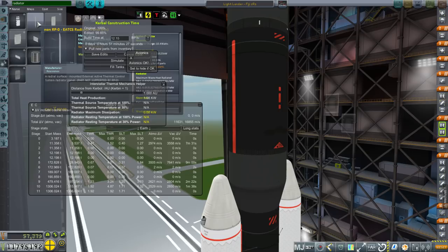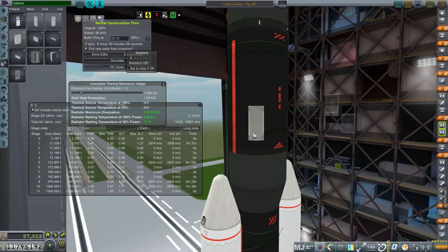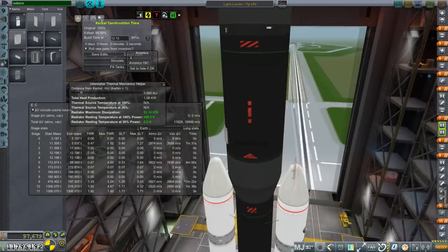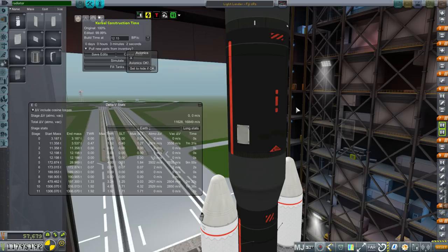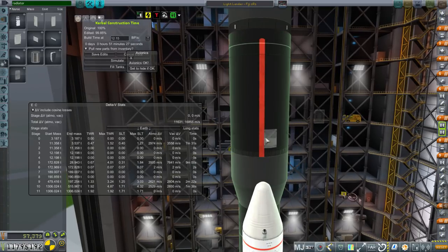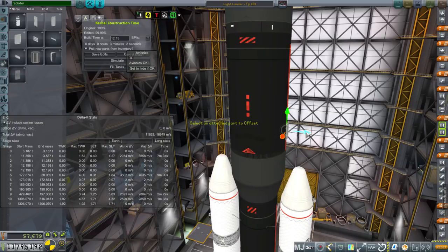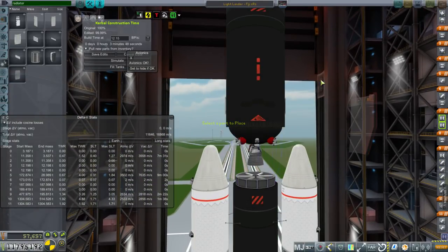What about other radiators? With one it's eight hours, which seems correct and multiplies properly. The KSP Interstellar Thermal Mechanics Helper seems confident with just two radiators — it's showing green. I'll go with two and the three-minute edit time. Having only two also helps because it's less extra mass, and limiting boil off is important but not critical.